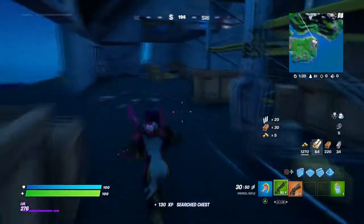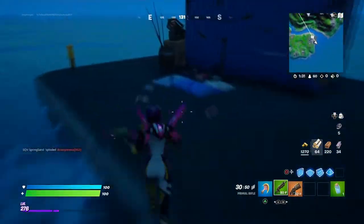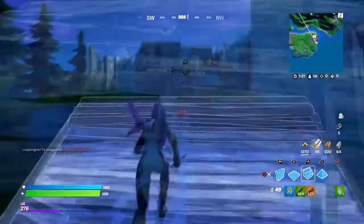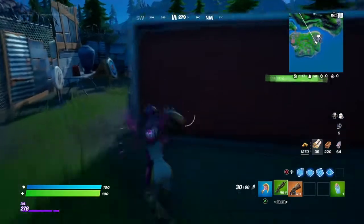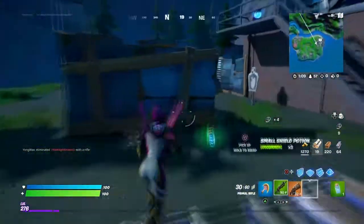That's a pistol, but it's not ready to go. I'm just looking around so you guys can see all those places where things spawn. Anyways, the last thing to do is just find that makeshift pistol and then craft it.